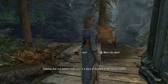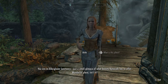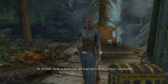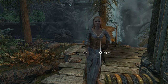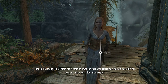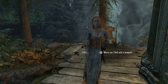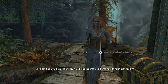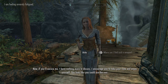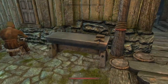There are some NPCs here. One says: 'Amazing that such beauty could exist in a place as desolate as the volcanic thunder.' Another responds: 'What is this place? Just a small glimpse of what beauty Kinnaret has to offer.' And: 'That tree is the Elder Gleam, though no one has been able to get close to her for as long as I can remember. Elder Gleam's roots are large and stretch far, blocking any path to her trunk. There are rumors of a weapon that even Elder Gleam herself would lift her roots for.'